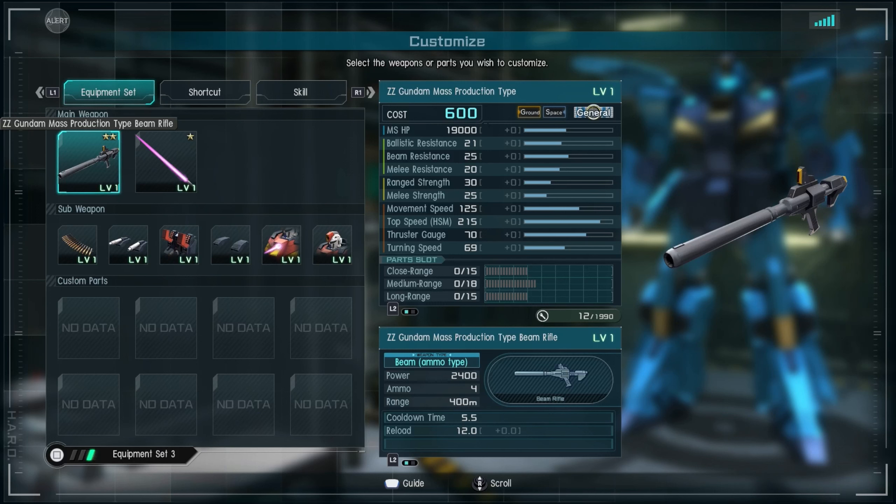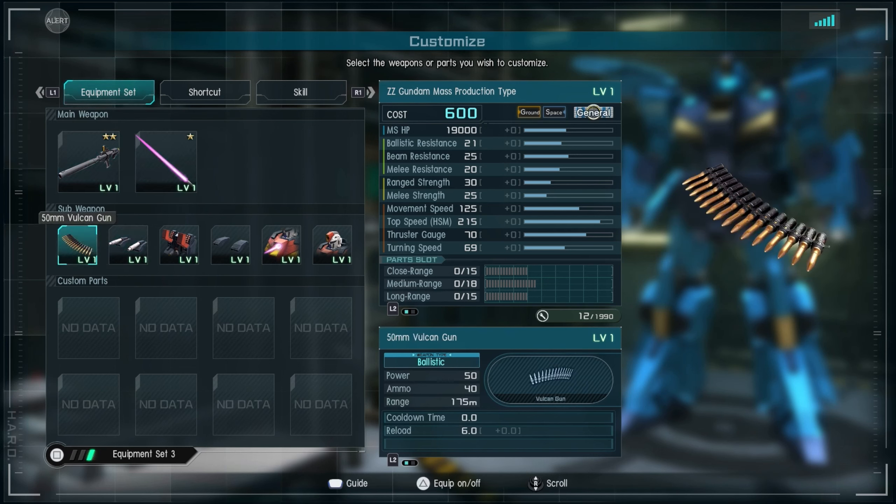Here is the nitty-gritty: the stats for the Double Zeta Gundam Mass Production Type. It comes in at 19k HP, with pretty decent resistances — low 20s for both ballistic and melee resistance, and about mid-20s for beam resistance. It is more of a range suit, though that's not to say it can't tussle in melee — most of its firepower leans toward the range side.